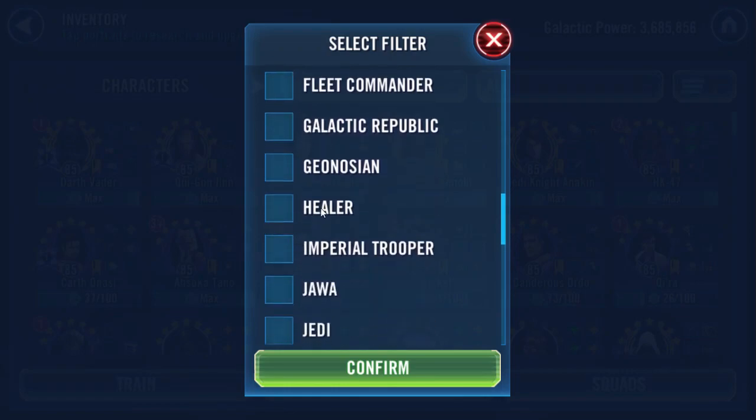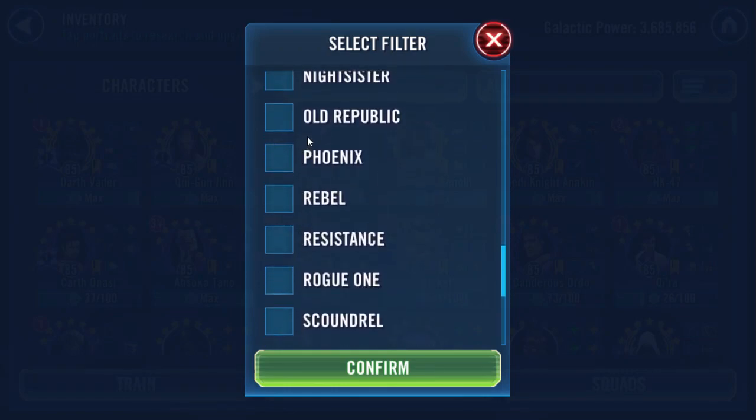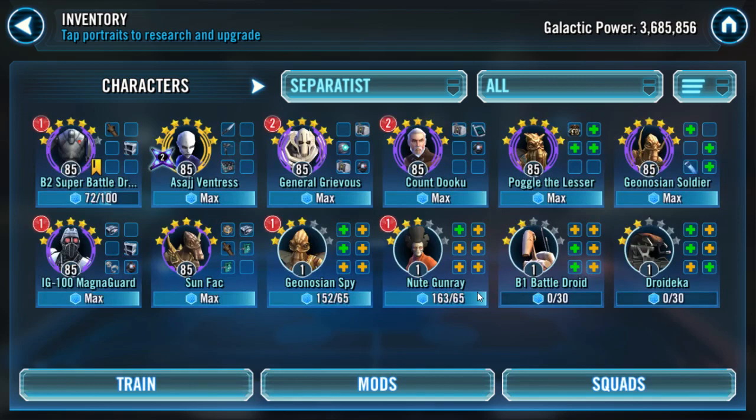Hey guys, how you doing today? I got a little video here talking about — it's a little bit of a speculation type of video — but what are we going to be needing for completing a 5-star, 6-star, and maybe even 7-star event for Padme? What we've got to look for is a Separatist faction.